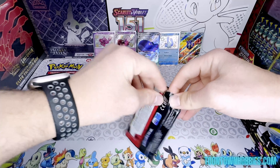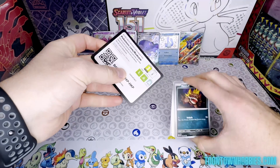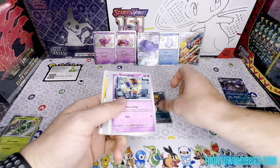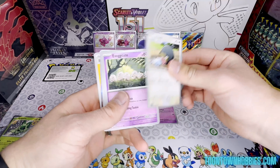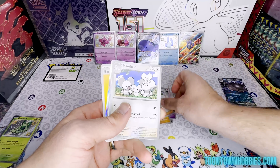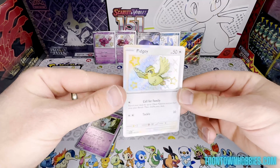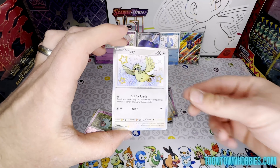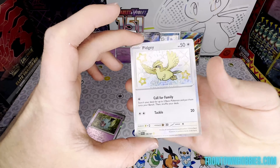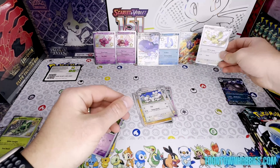Box number two. I'll start showing the code cards now. Pack one: Maschiff, Gimmighoul, Lechonk, Exeggutor, Donfan, Atticus, and a Pidgey baby shiny. Pidgey is definitely a very playable card with the Charizard EX deck, so I know this card is worth more than some of the other baby shinies. That's a good one.